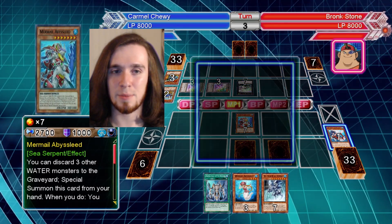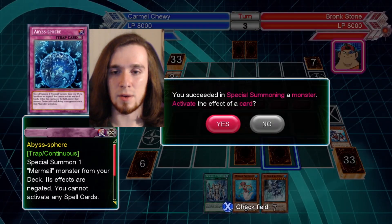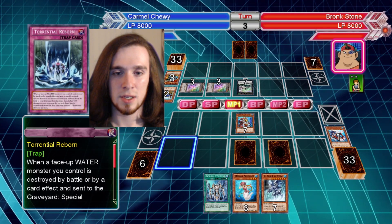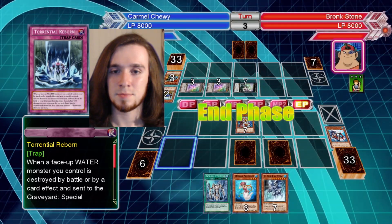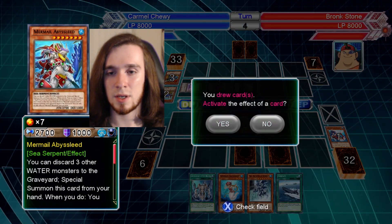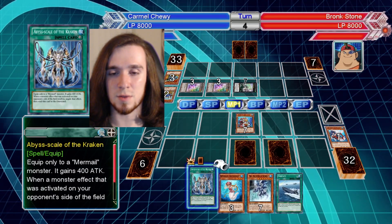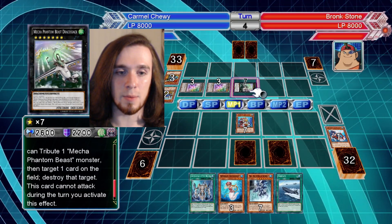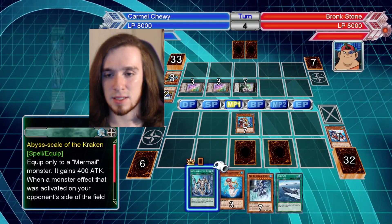Mermail Abysslead. Activate the effect of a card — I'll put no for now. Can he use that effect more than once? He cannot. I won't be able to get rid of both tokens, so I won't be able to attack this card. But he won't be able to destroy it by using the effect, because he won't be able to get tokens out on the field anymore. Never mind, that's not a huge crisis.